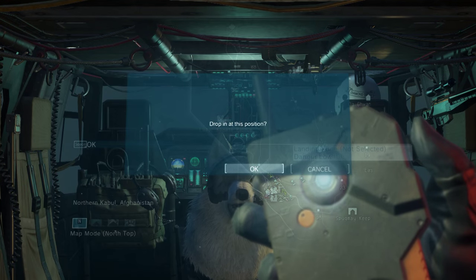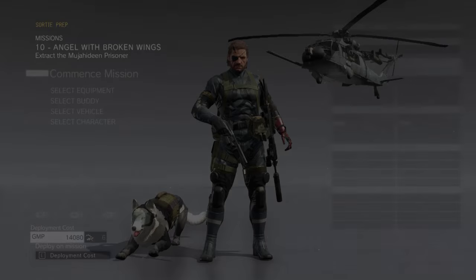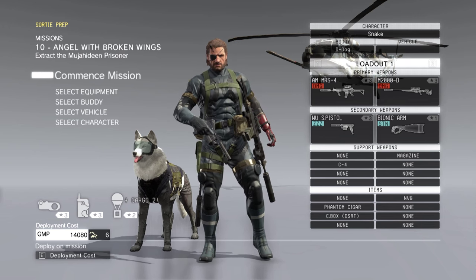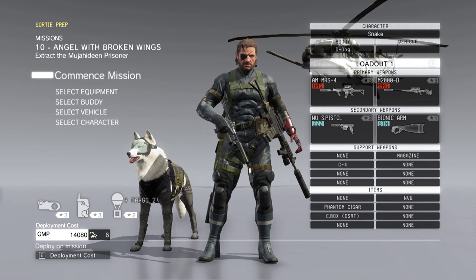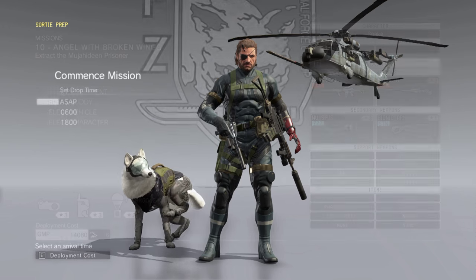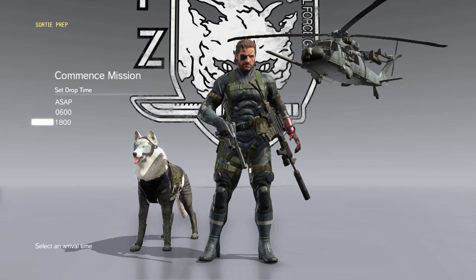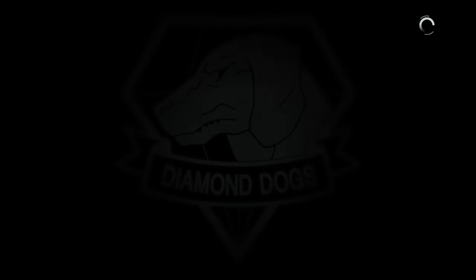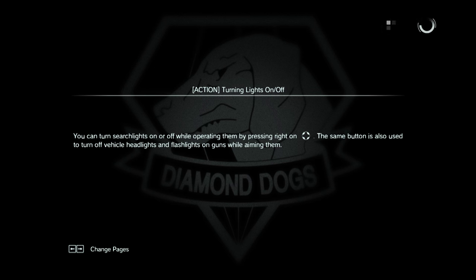It's a bit sloppy but I still managed to get a perfect stealth no-kills run. I'm using everything available at this point in the game including D-Dog, and nothing out of the ordinary except my outfit from the Ground Zeroes load. Start the mission at 6PM — no reason not to. Stealth is always good for us and never good for the enemy.